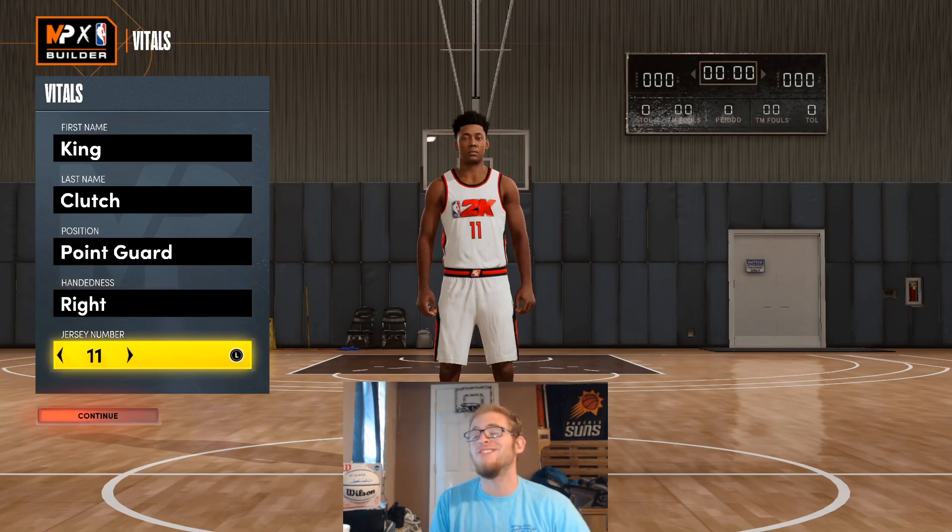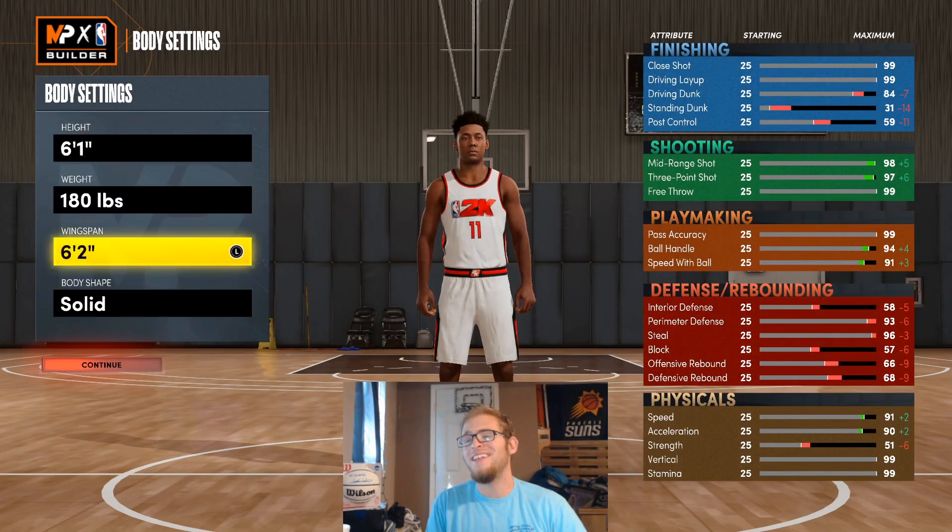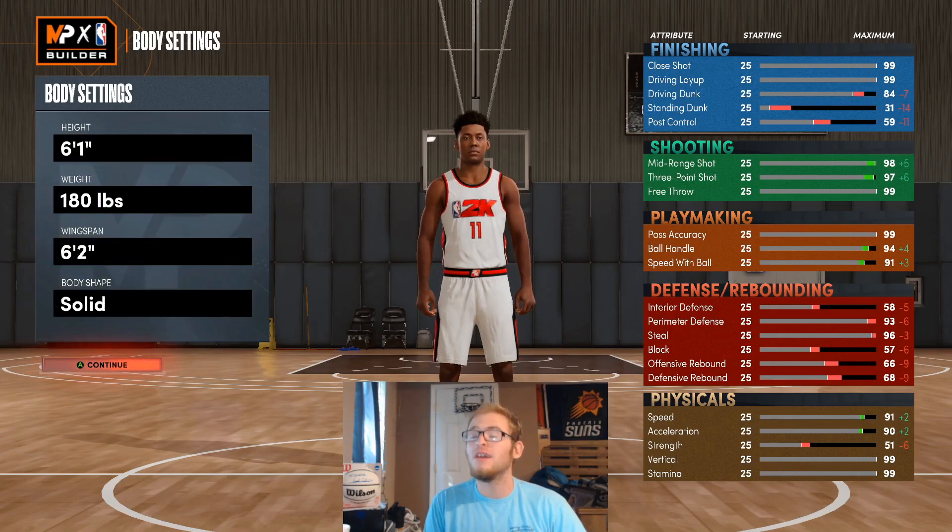I'm going to make this build a point guard. I'm going to go right-handed, jersey number 11. You can go whatever handedness or jersey number you want. I'm definitely going to make this build a point guard, though. I'm going to make this build 6'1", 180 pounds, and 6'2" wingspan. Body shape doesn't matter — I'm going to go with solid.